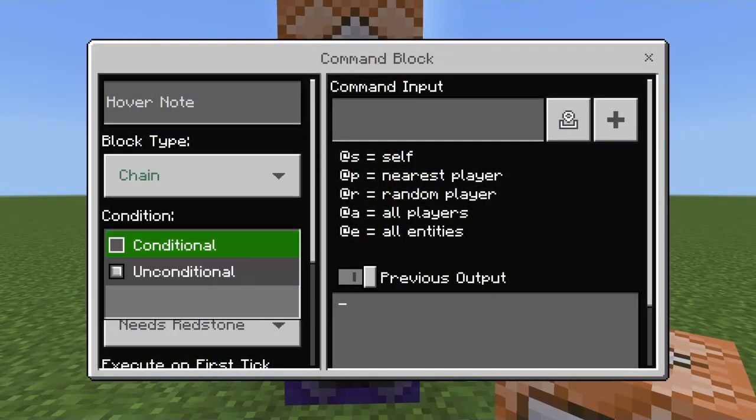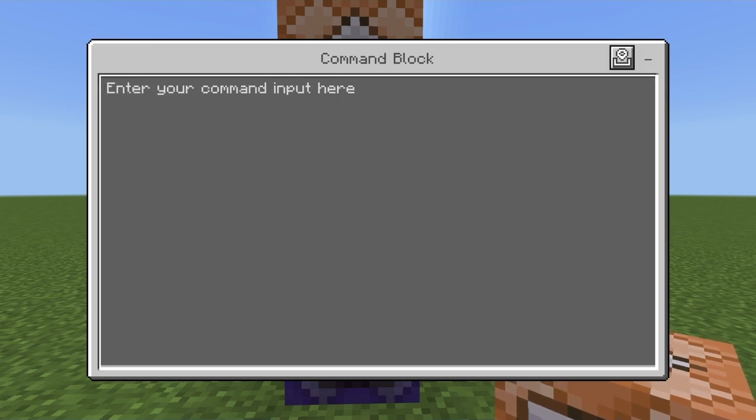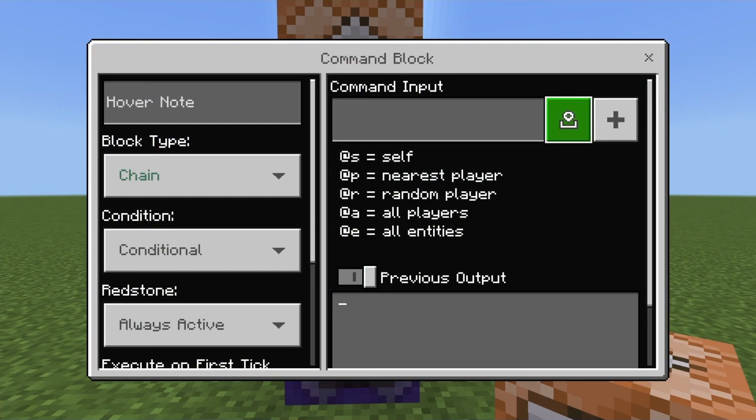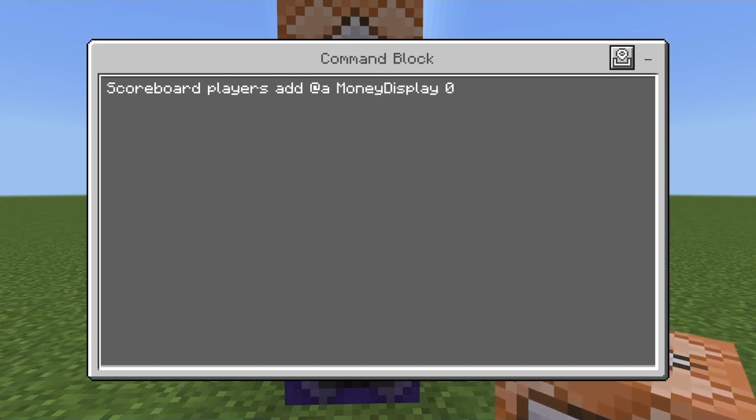The next command block is going to be a chain, conditional, always active. The command is: scoreboard players add @a money display 0. What this is going to do is set everybody's money display to zero — or whatever scoreboard you're tracking — it's just going to initialize everyone at zero to start.